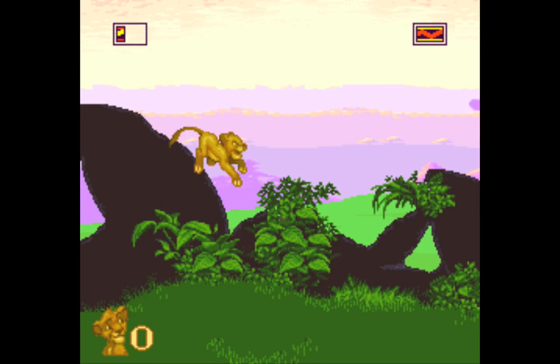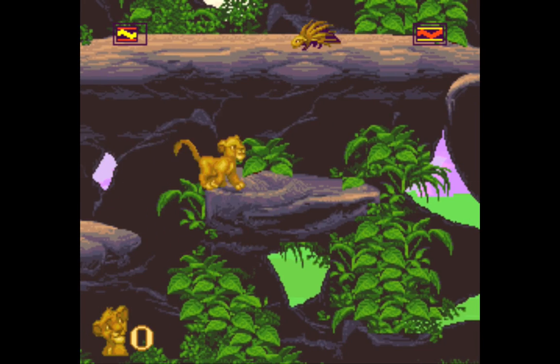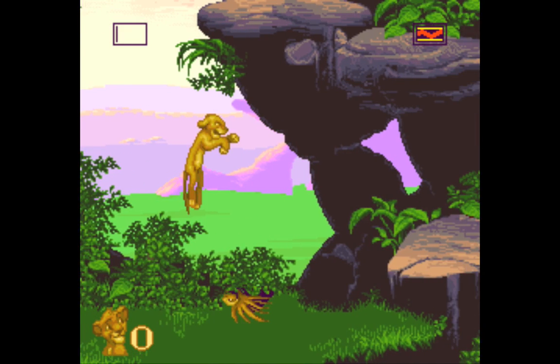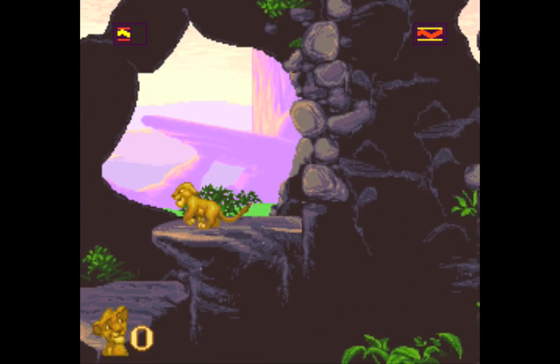Alright, so this is the easiest level — The Pride Lands. It's sort of meant to teach you the ropes of the game. You want to jump on enemies. He also has a little roar that only works on certain enemies and can be used effectively.